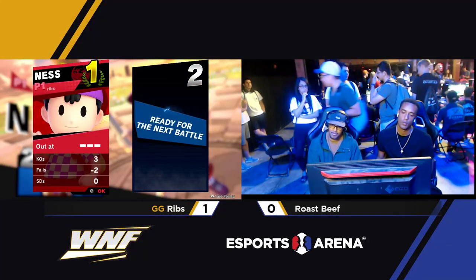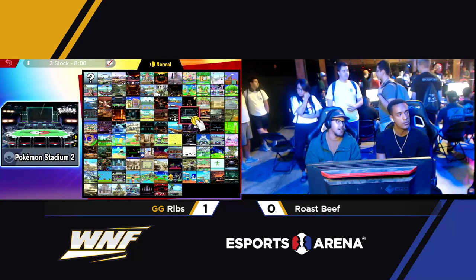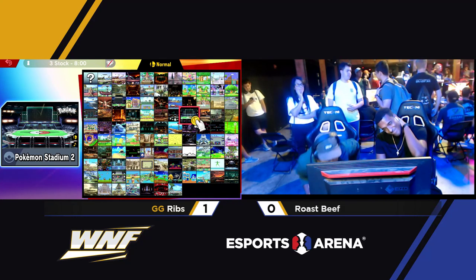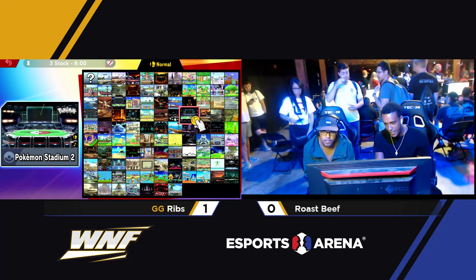I'm curious what the counterpick here for Rosebeef is — he was doing very well for a good part of that, but he was getting hit by a lot of PK Thunders from the ledge, not able to get the ledge traps he was looking for, not going for a shield or anything like that at the ledge. So I'm not sure if he's going to try and remedy that with a stage counterpick, or if he's going to run it right back to Pokemon Stadium 2.